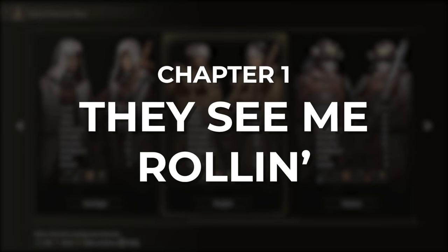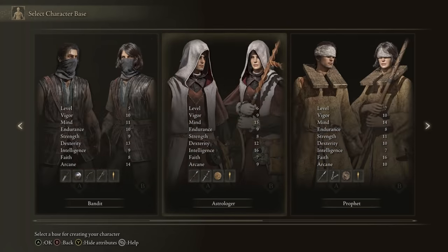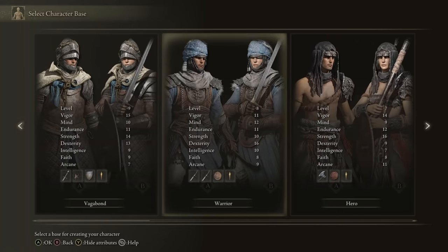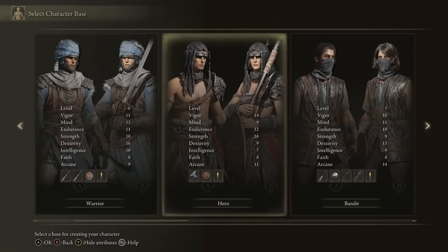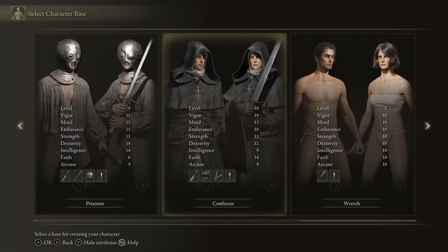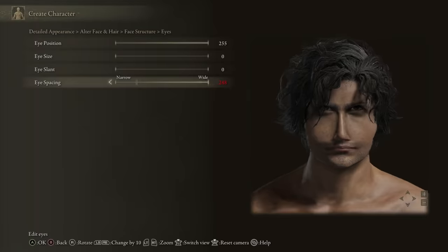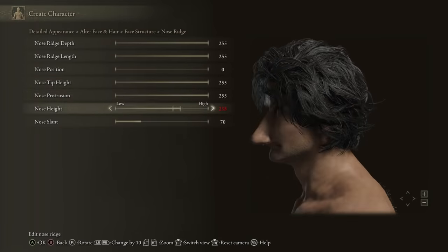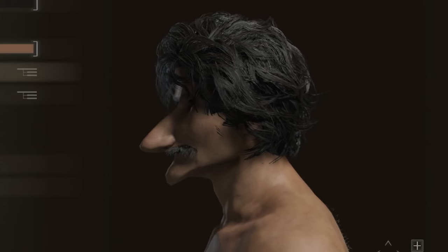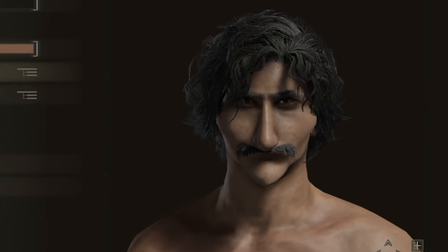First things first, we gotta create a character. I wanted to focus on four stats — vigor, mind, endurance, and faith — and chose the class with the best spread of those with as few wasted points as possible for its starting level, and ended up at the Prophet. I figured for this challenge to be possible we'll need to take advantage of some support incantations, so it's nice to start with a decent mind and faith stat. It's also really important to create the character with as many spikes on him as humanly possible for more damage, and here he is — isn't he just beautiful? My friend says he looks like a cursed Mario, and I think I agree.